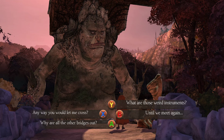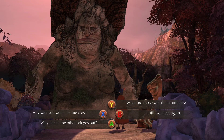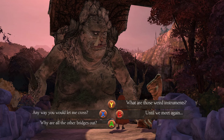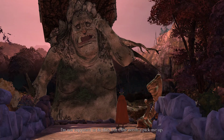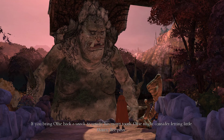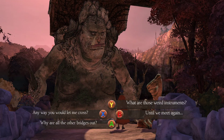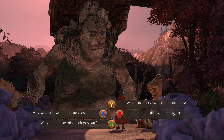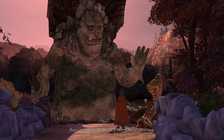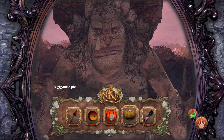So there are three nicknames you can get from these guys. You can get the nickname Bandicoot by saying you're a bridge troll, Goose by doing the other option, and now Honeybee. That's very interesting. So I'm going to ask: is there any way you could let me cross? Ulfie needs a pick-me-up — if you bring Ulfie back a snack to satisfy a sweet tooth, Ulfie might consider letting little honeybee pass. What are those weird instruments that summon the bridge trolls while the bridge is out, because the bridge trolls are on strike due to the guards' pointy boots stepping on them? Buzz back quickly, honeybee — Ulfie is starving. We do have something to feed him, and that would be the gigantic pie.